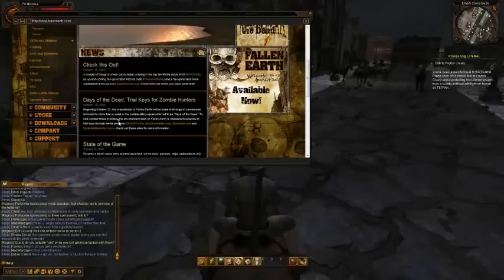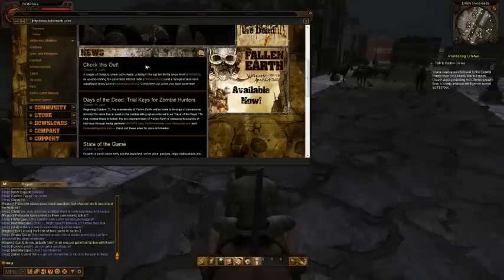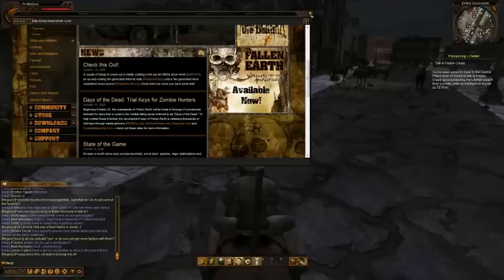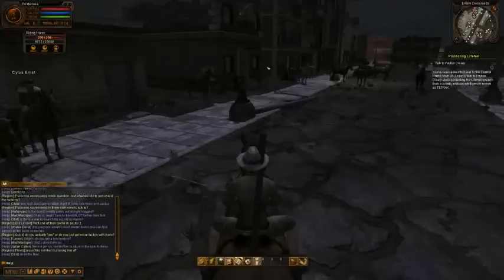If you didn't quite catch it, you can check the official Fallen Earth website, and you'll have to go to one of these websites where they will give out the trial keys by now or soon.